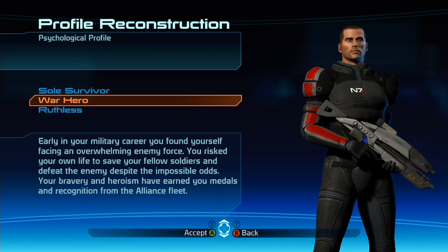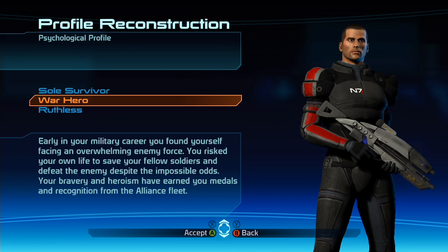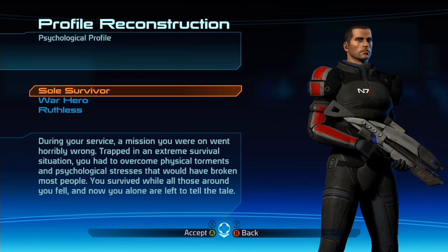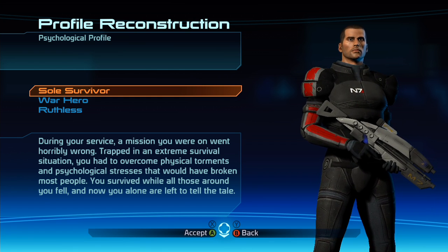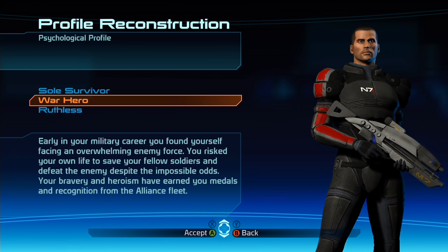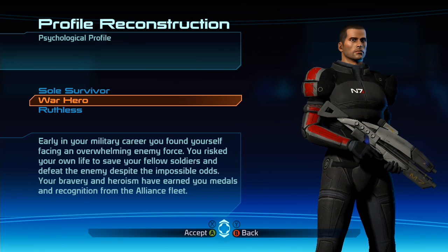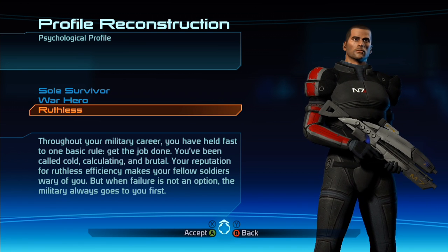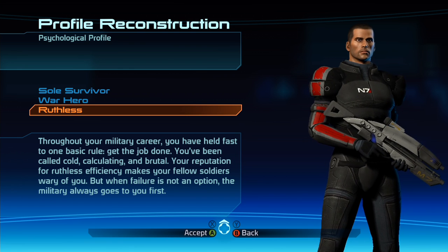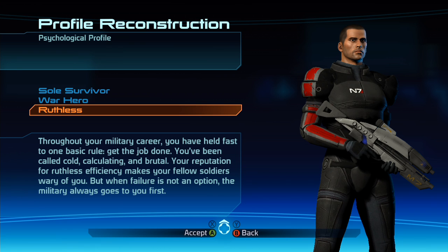Psychological profile: we've got Soul Survivor, War Hero, or Ruthless. Soul Survivor — you were in an extreme survival situation and overcame physical and psychological stress while everyone around you fell. War Hero — you risked your life to save fellow soldiers against overwhelming odds and earned medals from the Alliance Fleet. Ruthless — cold, calculating, brutal, your reputation for ruthless efficiency makes soldiers wary. That's more or less the Renegade option.